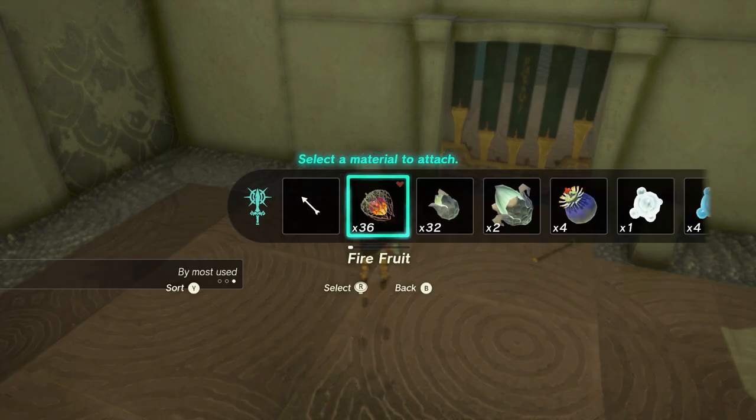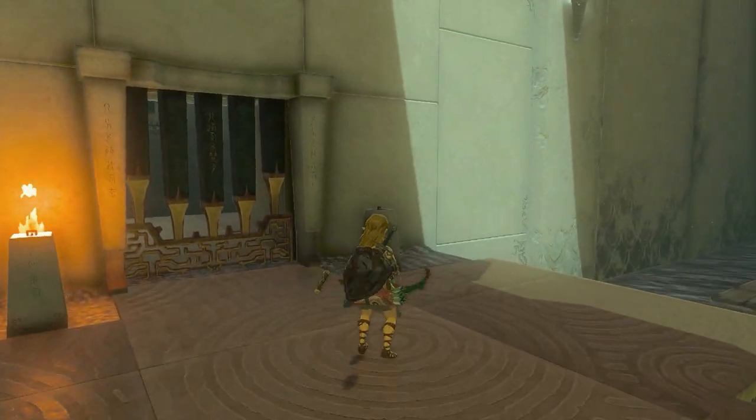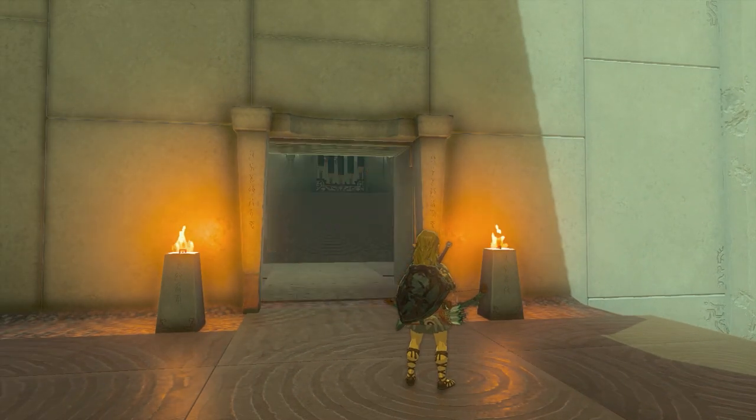Use some fire fruit and maybe some arrows to light these torches. Another one, and the gate opens.